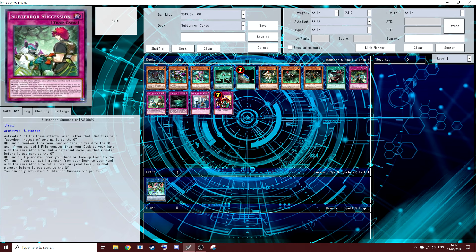Activate one of these effects; also, after that, set this card face-down instead of sending it to the graveyard. Effect one: send a monster from your hand or face-up on the field to the graveyard and if you do, add a flip monster from your deck to your hand with the same attribute but a different name.